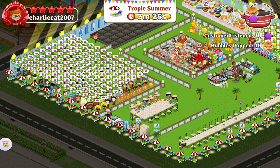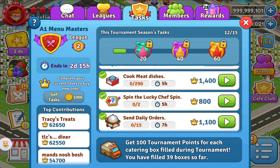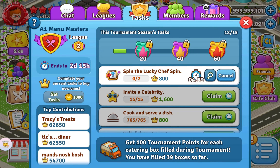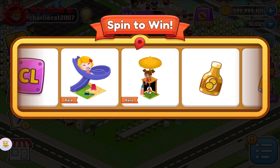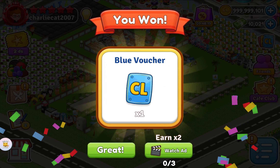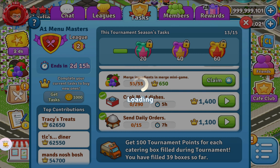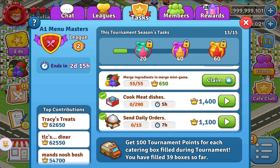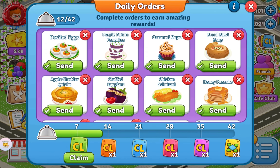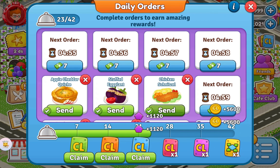Task 11: Cook and Serve 765 Dishes. Task 12: Pop 1 Bubble at a Party. Task 13: Spin the Lucky Chef Spin. Task 14: Send 15 Daily Orders.